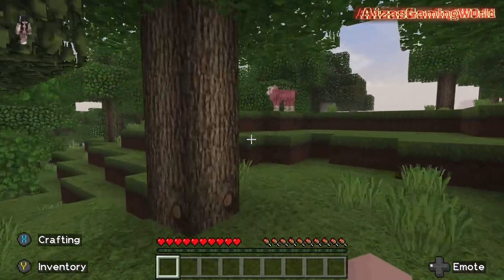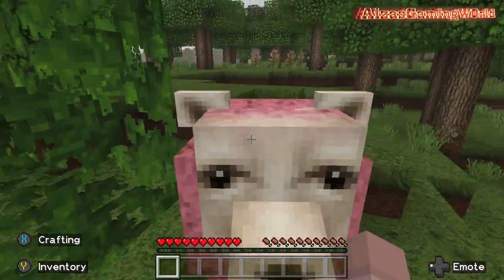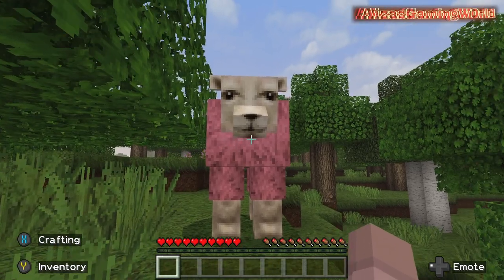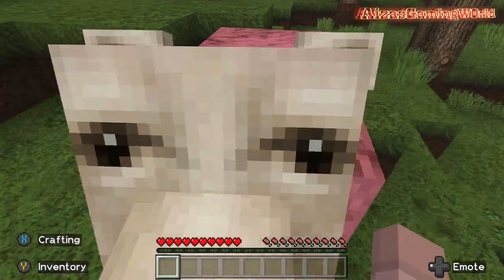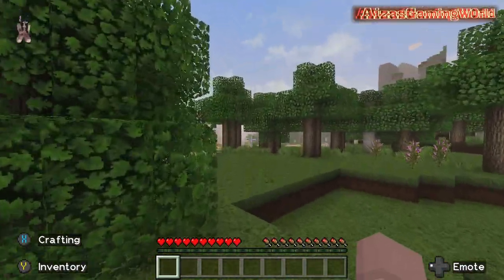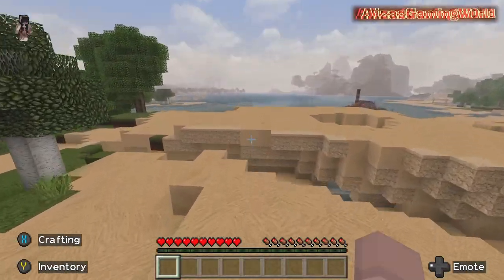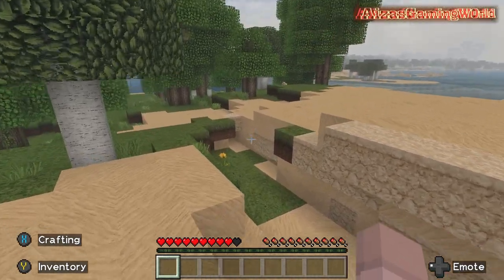We found it! Isn't it like a five percent chance of showing up naturally - a pink sheep! Look at his little beanie eyes. Alright, goodbye pink sheep. Does the water look different? If I don't miss, maybe I can figure that out.